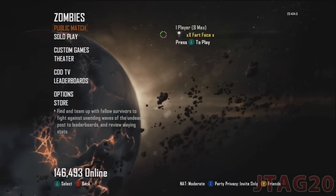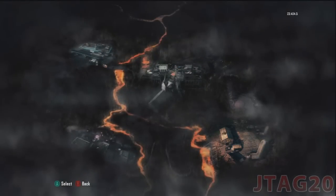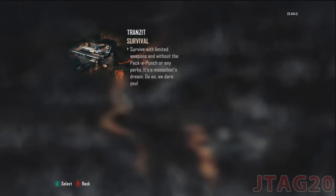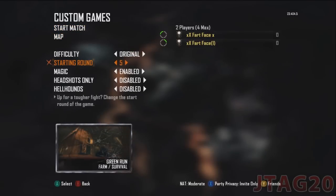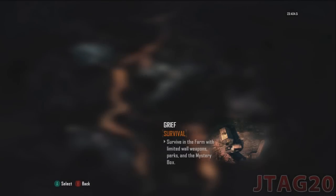You will need two controllers and your custom game. Choose whatever map you want — it won't work on Transit, but it works on Survivor, Grief, and all that. Just choose your map, choose your difficulty and level. I'm going to Easy and 20. Then adjust your second controller.